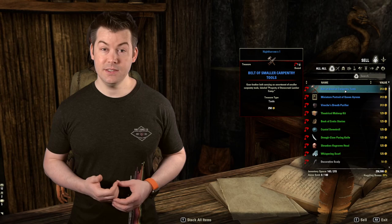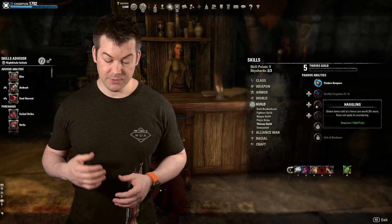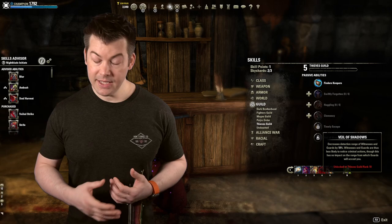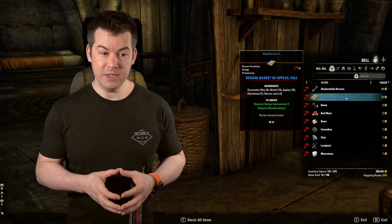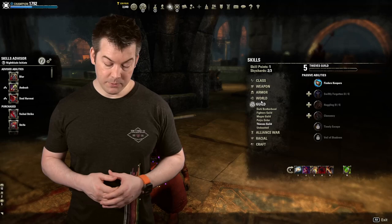From the Thieves Guild skill line, Haggling increases your sell price to the fence by up to 10%. We already have 25% from the CP, so now we've got another 10% — increases our margins quite a bit. Veil of Shadows reduces your stealth detection radius, but more importantly it actually reduces the radius of people noticing when you're pickpocketing or using Blade of Woe. It's the only thing in the game that will do that. Everything else reduces them being able to see you in stealth — this specifically reduces them being able to see you commit a crime.